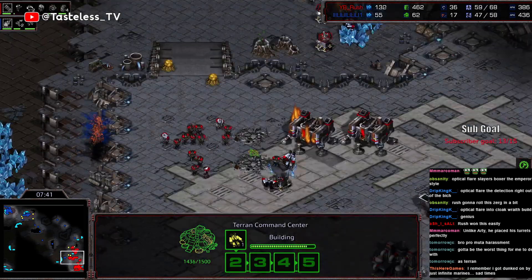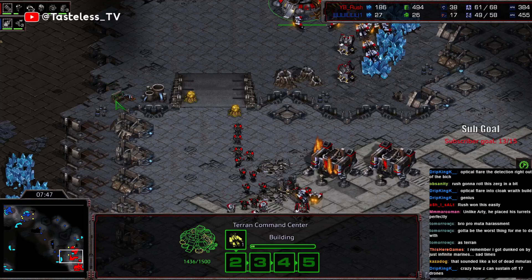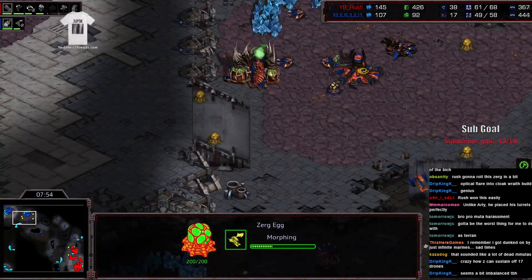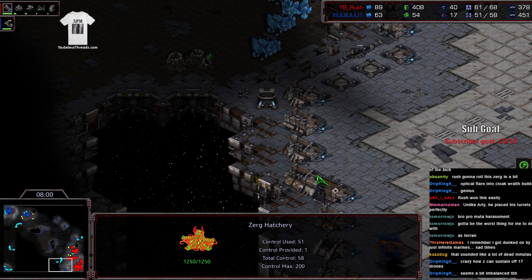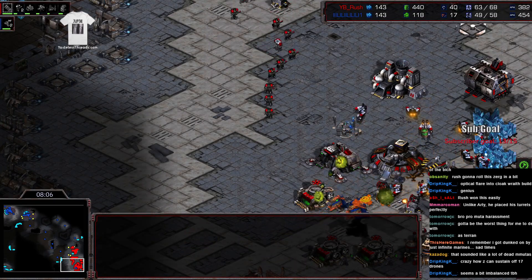The SCV count continues to grow, and that's what's scary about this. We're almost up to 40 SCVs while Action is back here on just 17 workers. I still don't see a third hatch. This is kind of the nature of the game when you go two-hatch muta — when you play like this it's just very very difficult to ever get out of that pattern, and I'm definitely seeing problems down the road for Action.